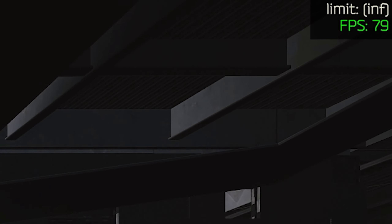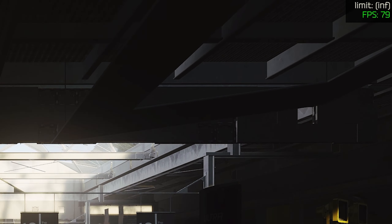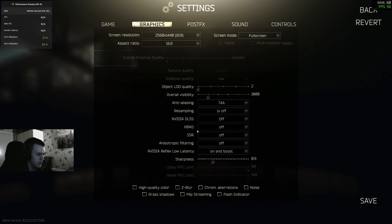Frames are at the top right — about 70 to 79 FPS, GPU usage at 95. This is my first impression too, I've never tried this out. Here is the new setting: NVIDIA DLSS. Let's start off with Quality and then move down.